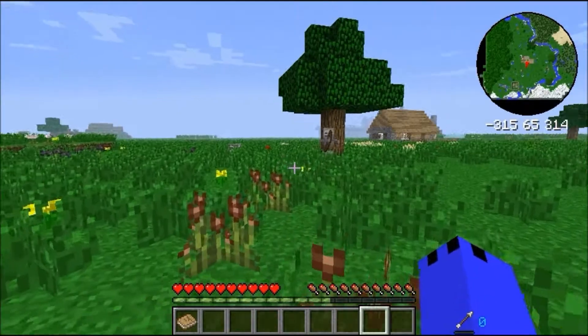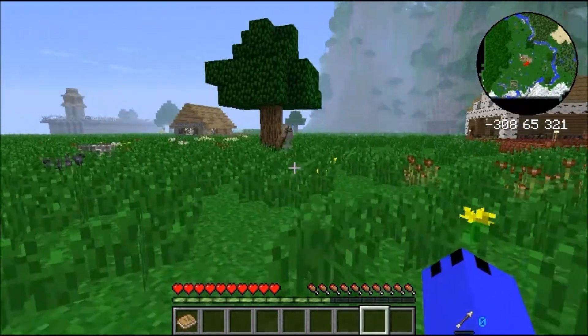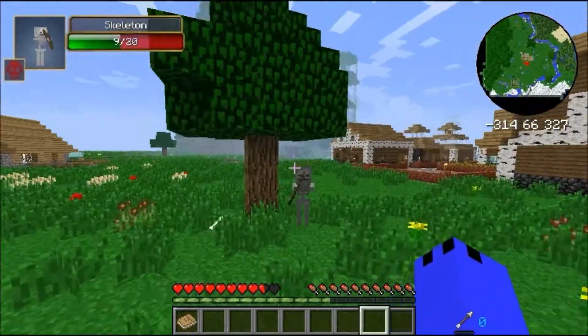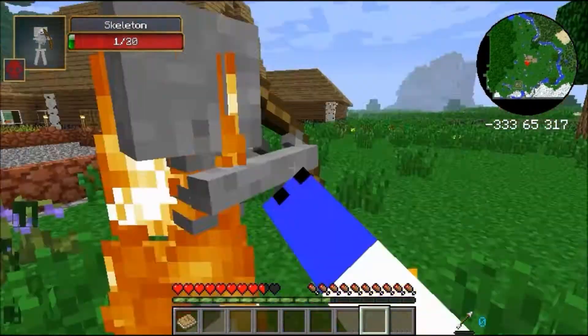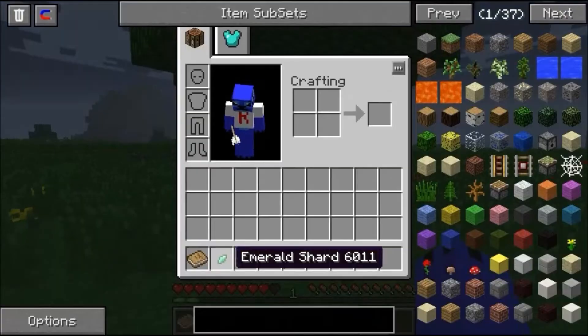Obviously we need to start collecting. A Skeleton! He dropped an Emerald Shard — totally useless.